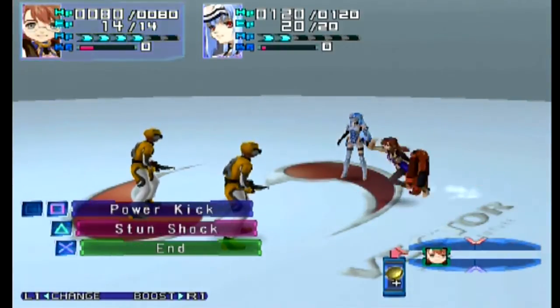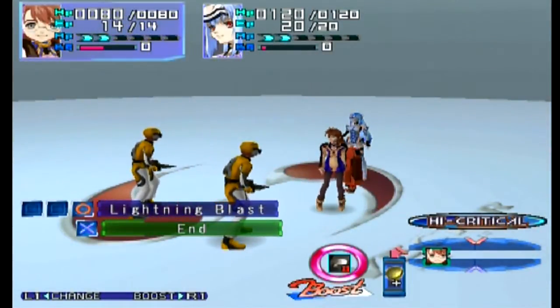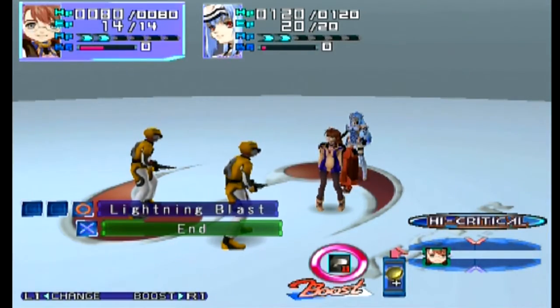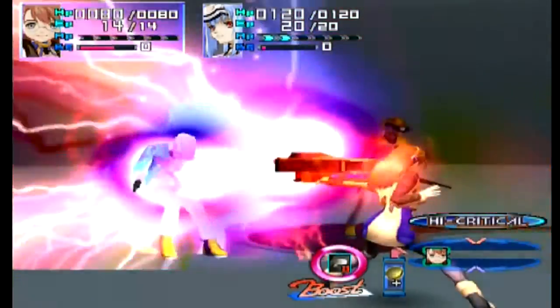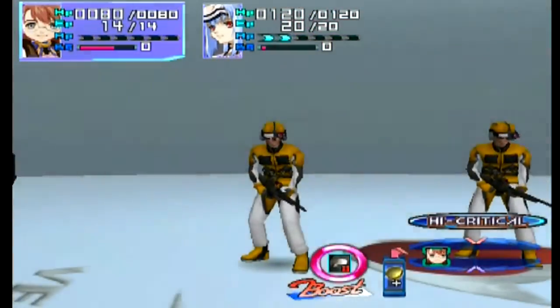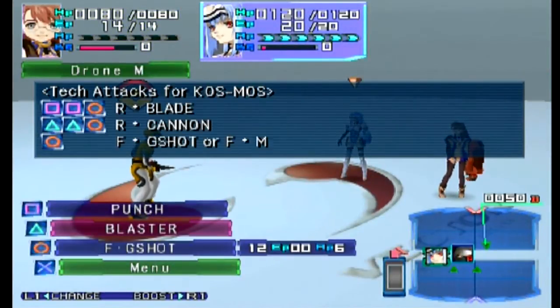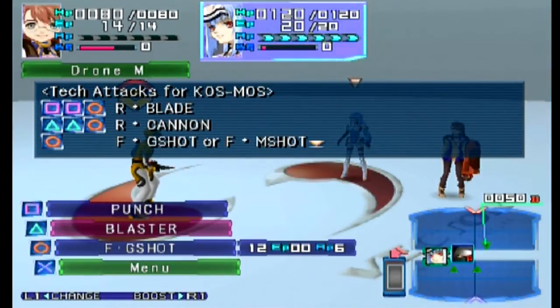You want to get up close with a knuckle power kick — there we go, lightning blast. I have a high critical rate because I already got a critical. Once you get one critical, the chances of getting another one increase. Lightning blast — her mouth doesn't move but she still talks — and down he goes. I got points times four.